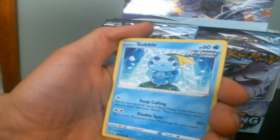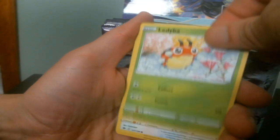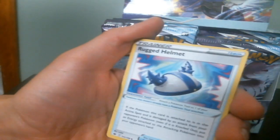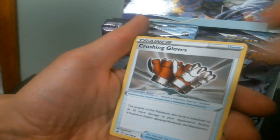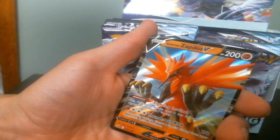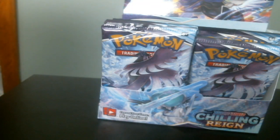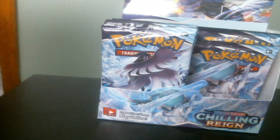Rainy form Castform. Larvesta. Single strike Snorlax. Kind of not sad, but more meditative. Greedent. Larvitar. Everybody's favorite Squabbit. Energy. Rugged helmet. Crushing gloves. Galarian Zapdos V — that's a really nice card. So we've got two holo starters, or Starter Egos, and the Secret Explorer. Not bad.